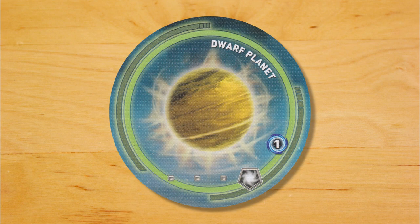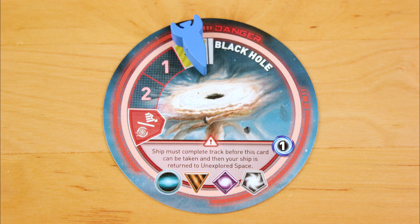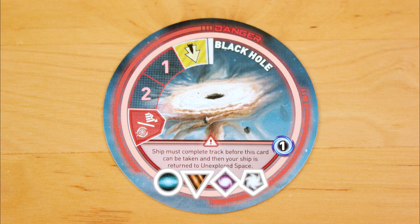Some green cards are dwarf planets that give you a point. Some red cards lock your ship up in a time-wasting orbit that you have to finish before you can escape, and you can't use a move-a-ship action to beam yourself out of there. But one of the main reasons you're collecting these cards is that they have new badge symbols on them that come in 4 different shapes. This introduces a bit of a memory element to the game. Your exploration cards go face down in front of you, and at the end of the game, the players with the most badges in each of the 4 shapes earn 2 extra points.